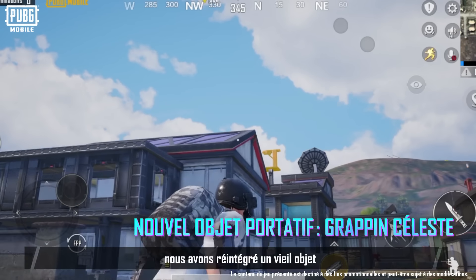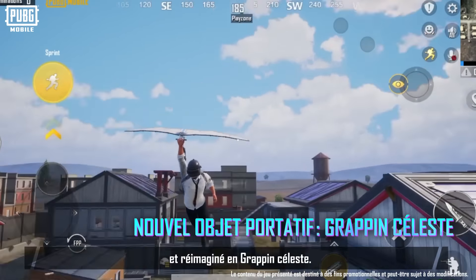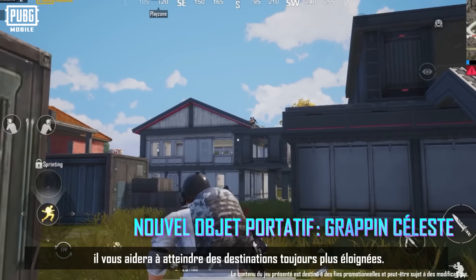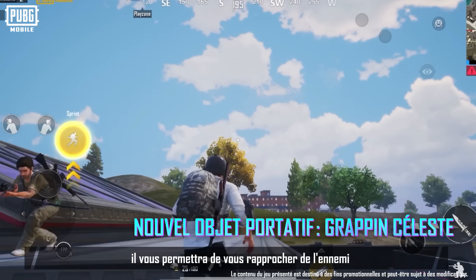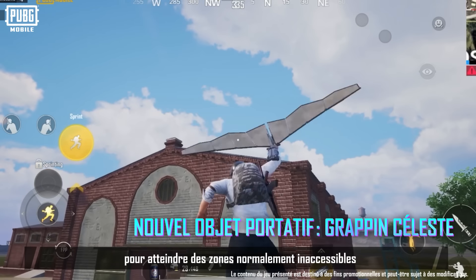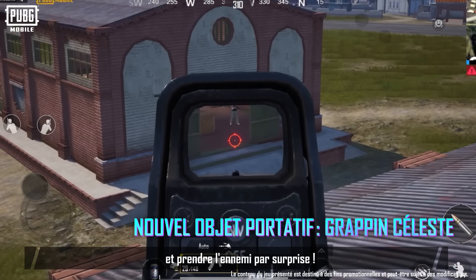In the Shadow Force version, we've brought back and upgraded an old item into a new portable item: Sky Tether hook. Combining the functions of a Grappling Hook and Glider, it helps you reach farther destinations. Together with the Shadow Blade, you'll be able to quickly close in on enemies and swiftly eliminate them. It also helps you move faster and easily reach otherwise inaccessible places to effortlessly eliminate unsuspecting enemies.